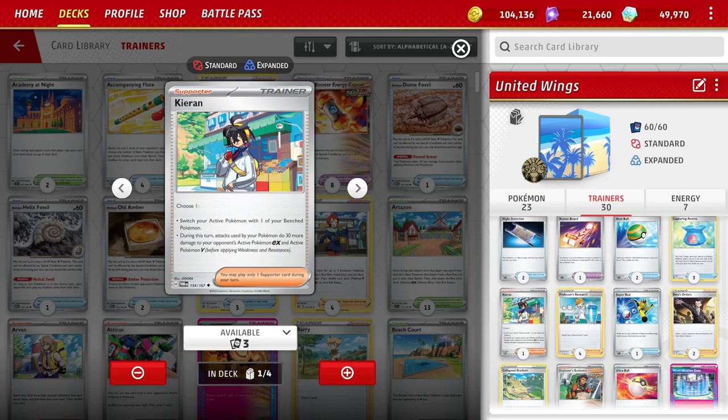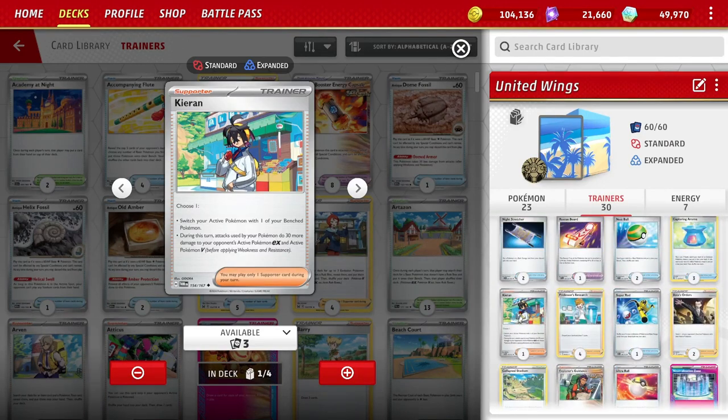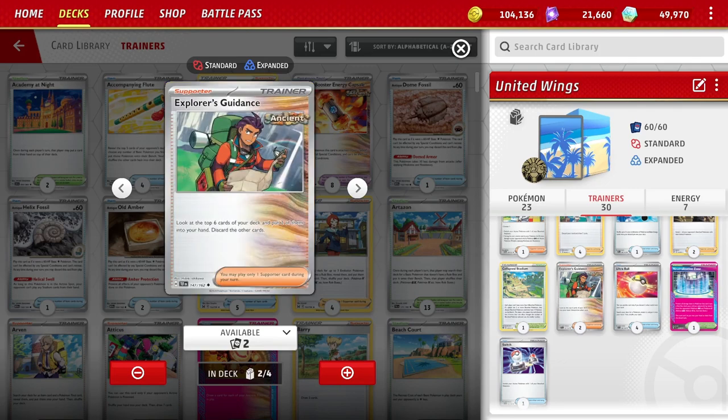Four Professor's Research — we've got to discard cards and set up, so Research is a must at four. Two Boss's Orders, really good supporters. That's the list. Maybe I would drop the Kirin — I got very little value out of this card. Maybe a Pal Pad might be the way to go. Collapse Stadium: if we have a full bench, it gets Squawkabilly EX out of play, or it gets United Wings Pokemon out of play for 20 more damage — good for both those accounts. Two copies of Explorer's Guidance — once you've got a lot of Energies in hand you don't want to Research, so Explorer's Guidance is good. You discard, look at top six, four get discarded, two go in hand. A good chance of getting two United Wings cards in the discard pile, maybe get an Energy and something else.